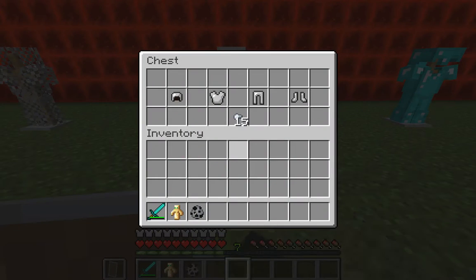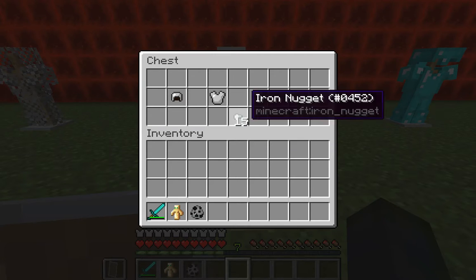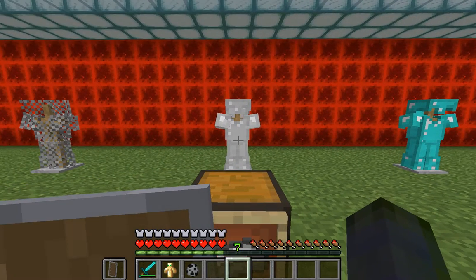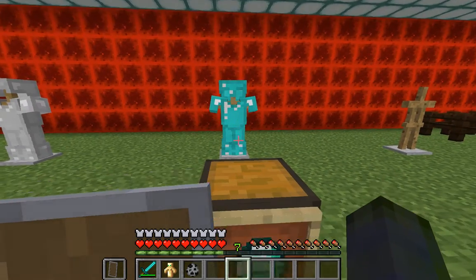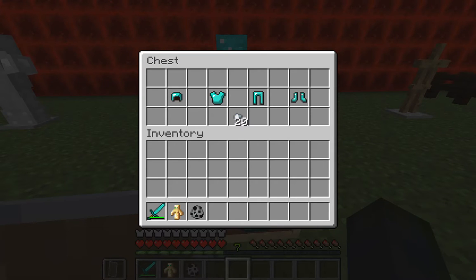Iron is probably the most used and easiest to make — easy to find ore for — and it gives 15 points of armor. I recommend it for most of the game, except for end-game stuff like the Ender Dragon fight and the Wither. For those you'd prefer diamond armor, which gives the most armor points at 20.